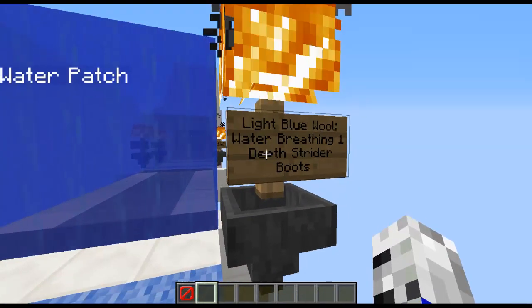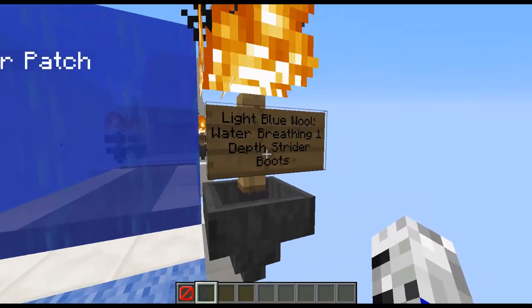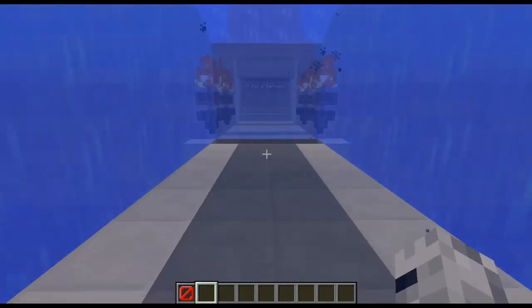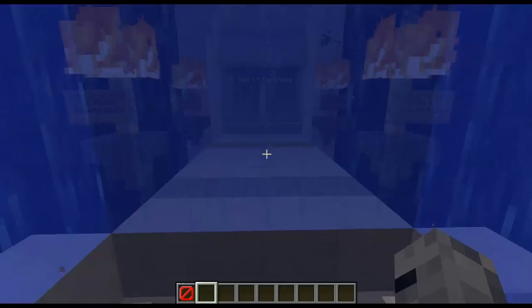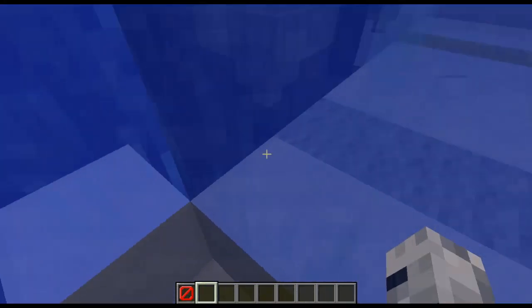The light blue wall will give me water breathing and also give me Depth Strider boots. Let me just show you this. There we go. And now I've got water breathing there. Just ran out, and I also got Depth Strider boots.